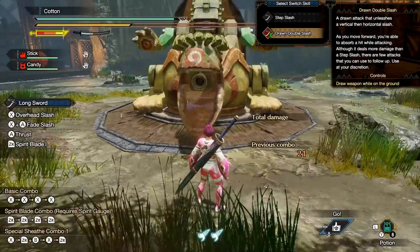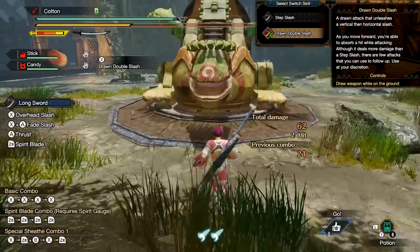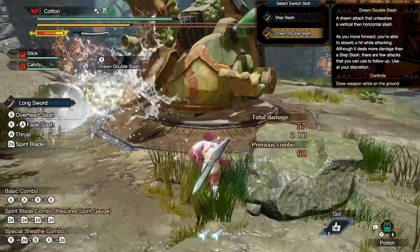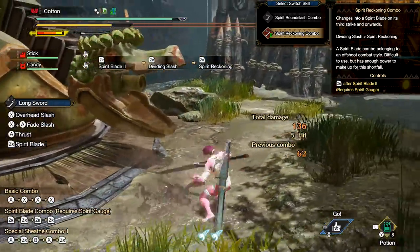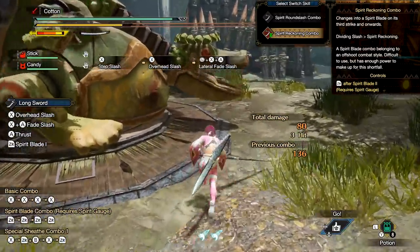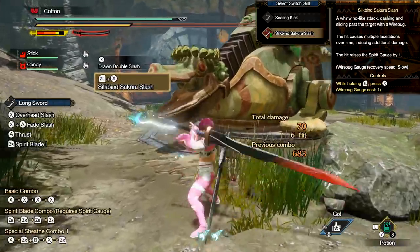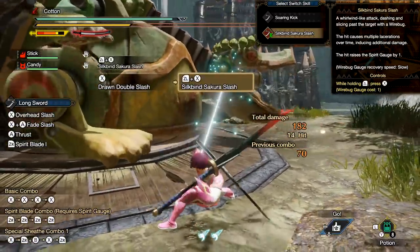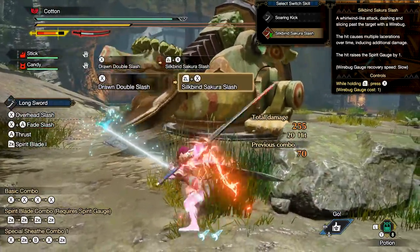The second weapon is long sword. Your first switch skill replaces your regular draw attack with a stylish move that also absorbs hits — you can use this to start your combos against the monster by negating their own attack, i-framing up to them and unleashing hell. Your second switch skill replaces your regular spirit round slash combo with spirit reckoning, a much shorter range and higher damage combo straight up taken out of a hunting style in Monster Hunter Generations Ultimate. Your third switch skill replaces the soaring kick silk bind with silk bind sakura slash, a long range high damage attack that also raises your spirit gauge. With this play style, your only spirit gauge spender is the parry silk bind move.